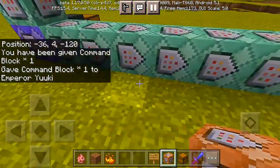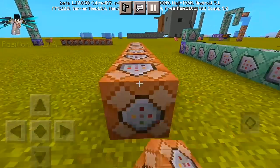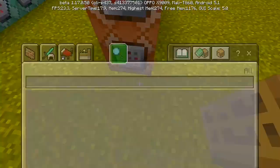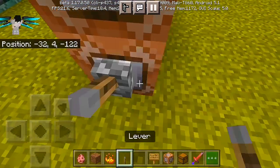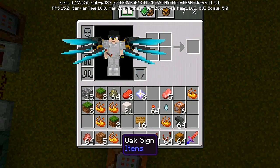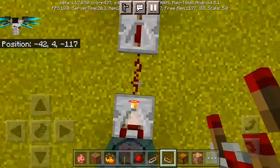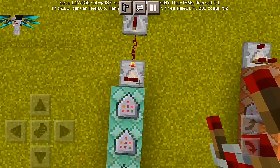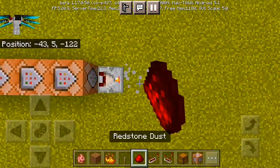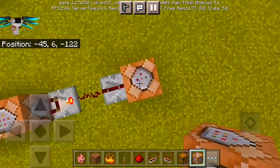First, place nine command blocks lined up — sneak and point them toward you, one through nine. Then place one command block on top of the first command block. Sneak again and put a lever on the side or front of the first command block. Next, we need redstone, a redstone repeater, and another redstone. Place a redstone comparator and activate it — this is important because it's a chain command, not a repeater. Set the repeater to maximum power.